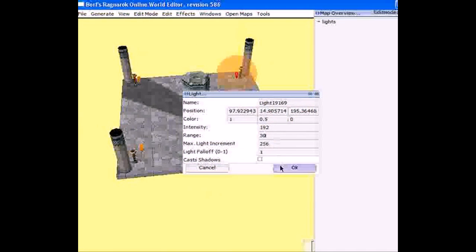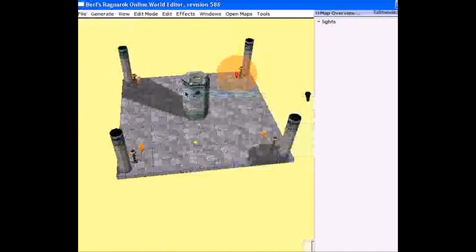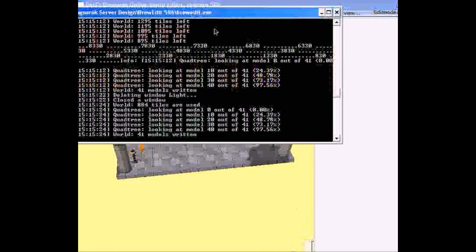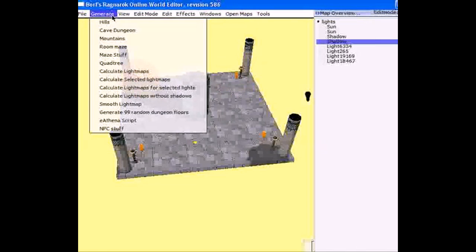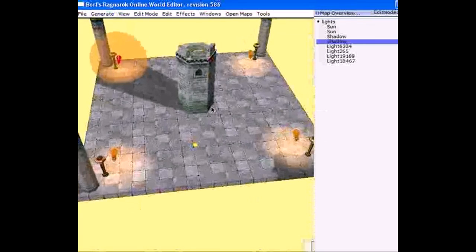If you take a look at your command prompt after saving, you'll see all the save progress there. Let's go check the command prompt — make sure you save your map before going there. You can see what's been saved and written, including your calculated light maps from the previous session. Make sure this all looks correct before doing anything else with your map.